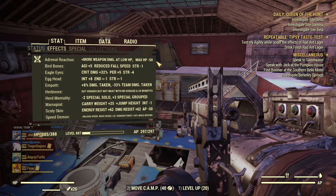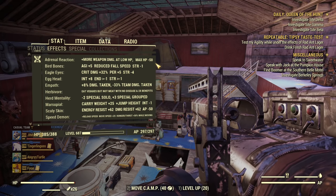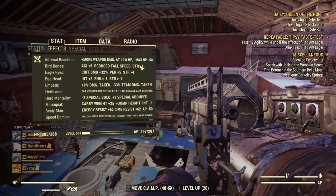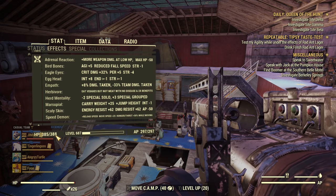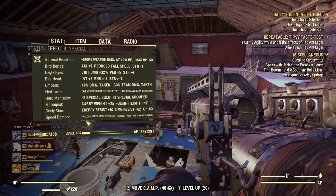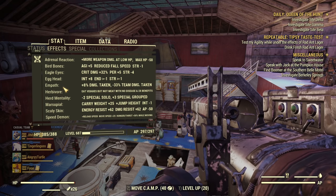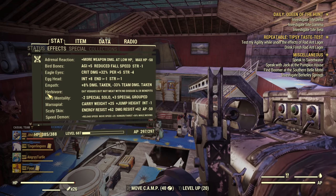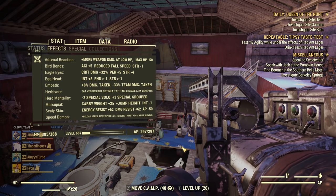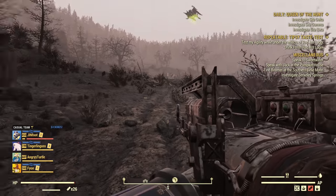I have Adrenal Reaction, which isn't really necessary on a full health build, but whenever I drop some health it's already benefiting me. The HP cost looks like 50 but that's a display bug — with Class Freak it's much less. My HP is 388 and I'm good. If you're not playing on a team, don't take Empath or Herd Mentality, but otherwise just copy these mutations — it's a perfect set for almost every ranged build.